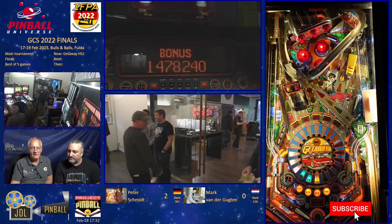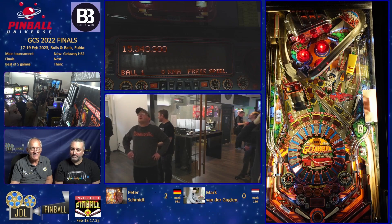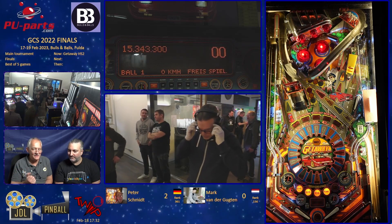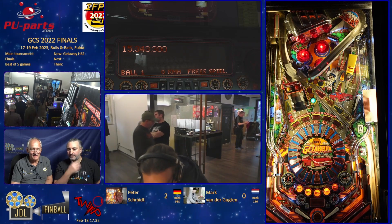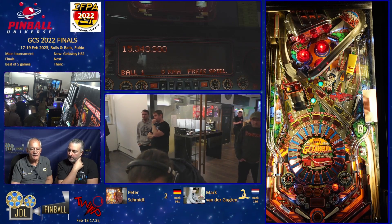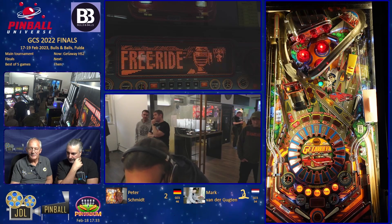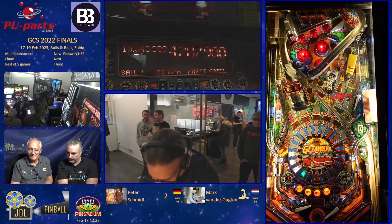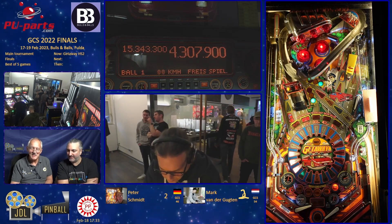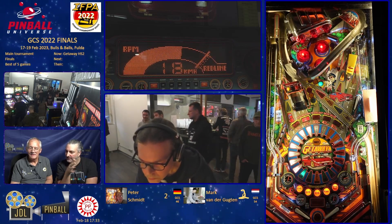This is Getaway High Speed 2 — the deciding game. Peter gets a power drain, only managing 15 million. This machine is Peter's choice, so Peter plays first. Everyone knows how to play Getaway High Speed 2. The score is actually incorrect — this should be 2 here or so. It looked like Peter was going for the red line because he was already on his third gear when he turned. He does the drain thing to the left gears but only once. It's really disappointing when the ball save doesn't come back.